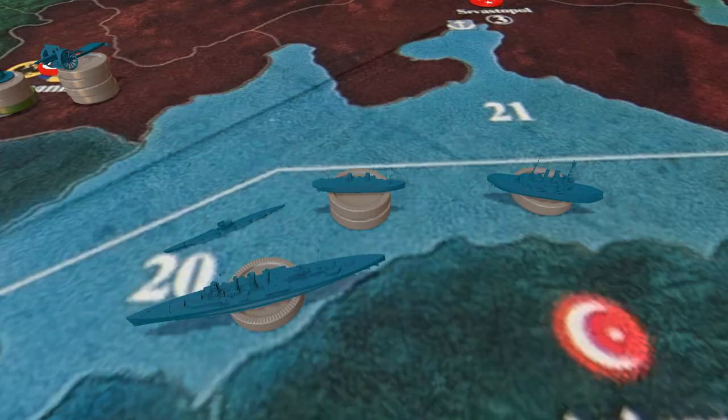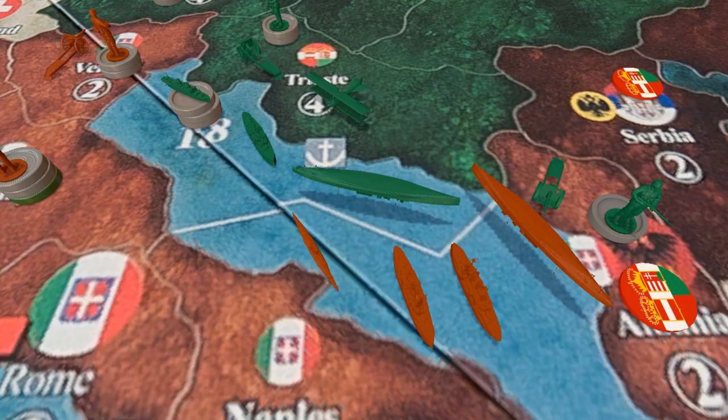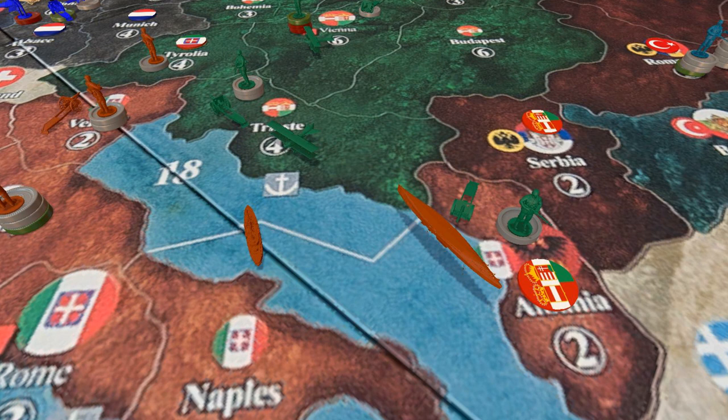We go on to Italy, who builds up a bunch of artillery. It's a mountainous region out there, so artillery will be useful. The Italian navy makes its move on the Austrian navy. Both battleships have damaged one another. The battle continues, ending with the Italian submarine and one of their cruisers being destroyed, but the Austrian battleship and their cruiser are also destroyed, leaving their transports to be sunk as well. The Austrians no longer have a navy and the Italian coast is safe.